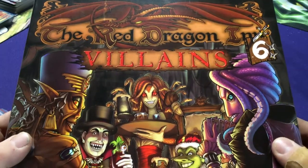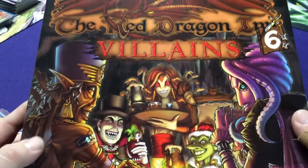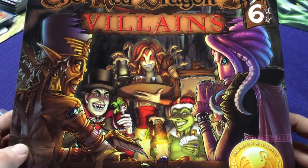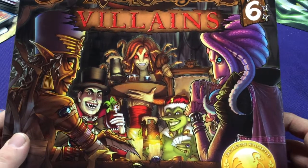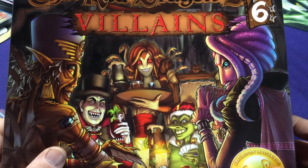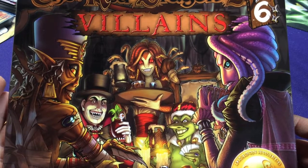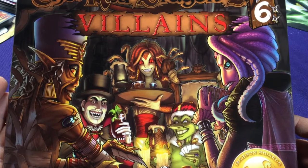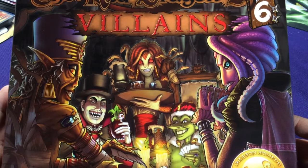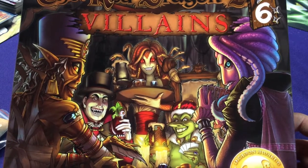Hey everyone, welcome to another Red Dragon Inc. unboxing. This is for set number 6, The Villains. So if you're tired of playing as heroes and all the good guys, we can check out what some of the villains are doing. We've got 40 villains. This is actually the bartender in the back for the Red Dragon Inc. set. These guys are at the Black Depths Dungeon, which is where they hang out and drink.